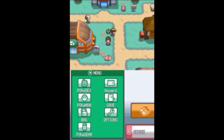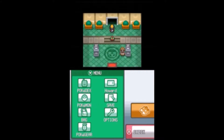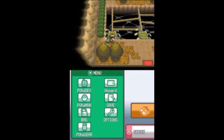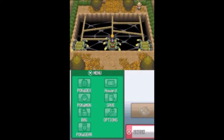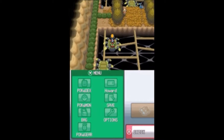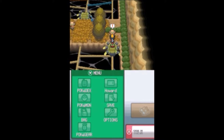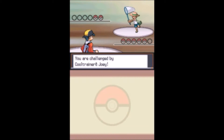We're going to be taking on the second gym in this episode, and if we have time we'll take on our rival too. We're going to battle all the trainers because we need all the experience we can get. I'm pretty sure his ace is around level 17 and we only have a level 16, so we're going to be a little under-leveled. Hopefully we can still beat it.